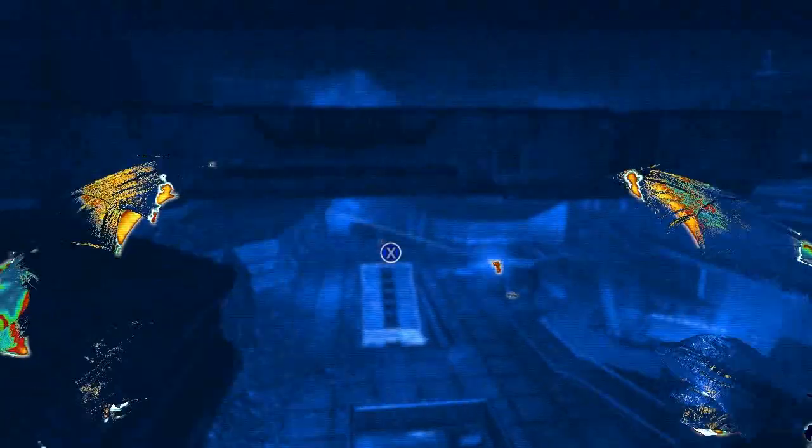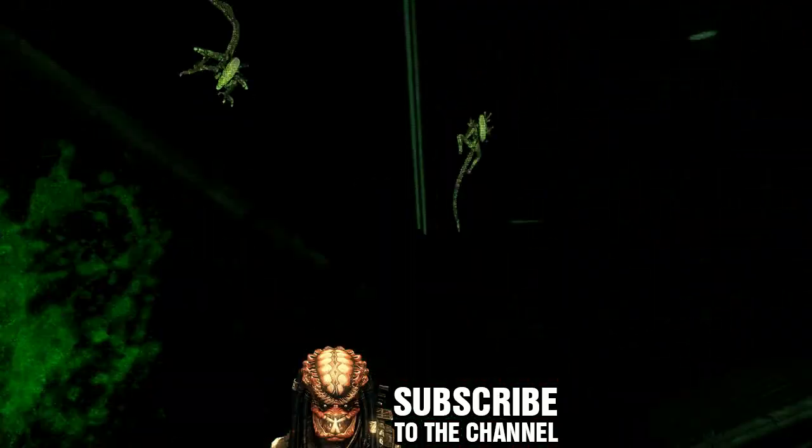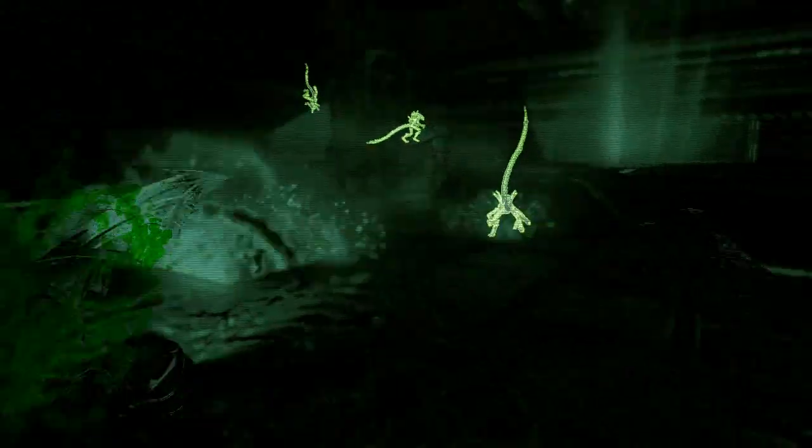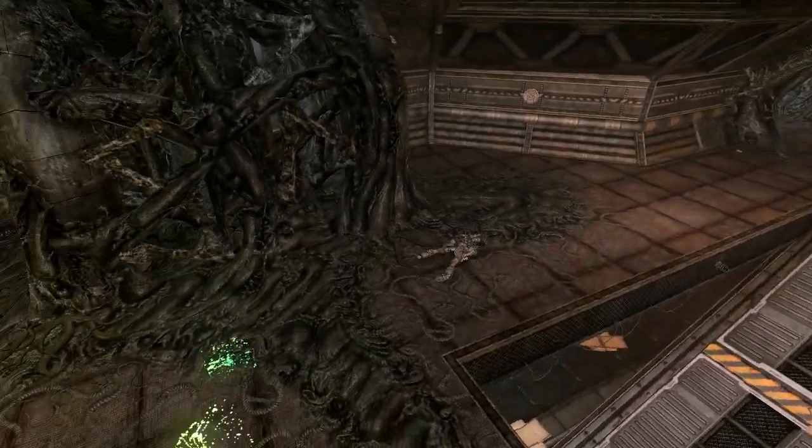We're back guys, let's continue with this match on Aliens versus Predator. Let me try to get him with the shoulder cannon — I hit him, I think I got him, he fell down, I finished him off. Damn it, I got knocked down by a marine with his grenade launcher.